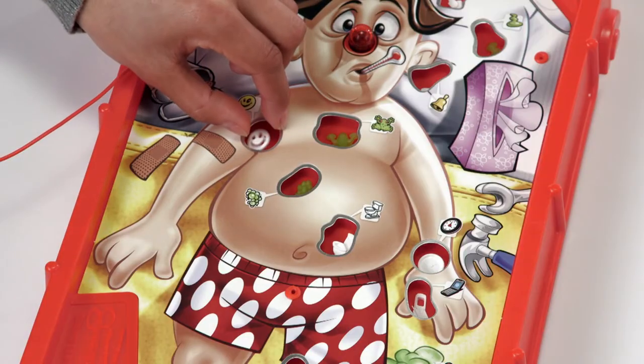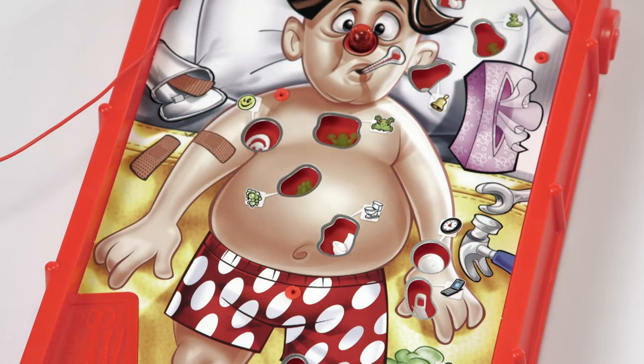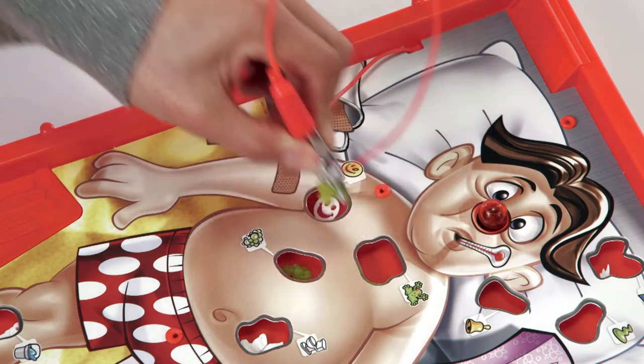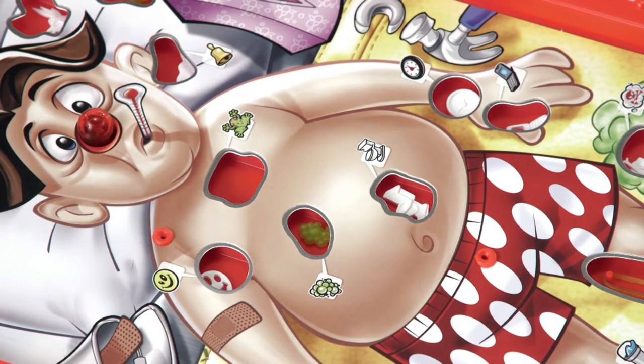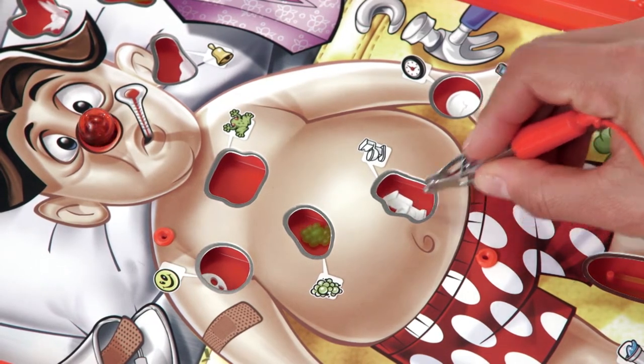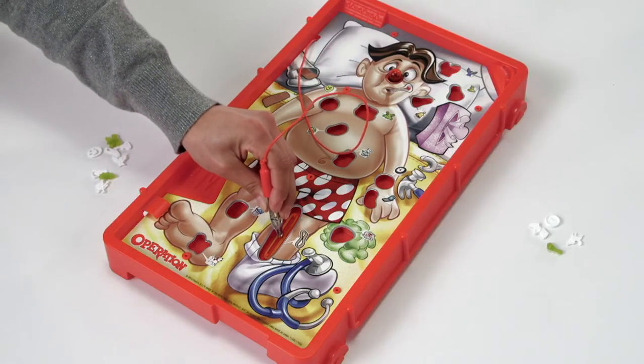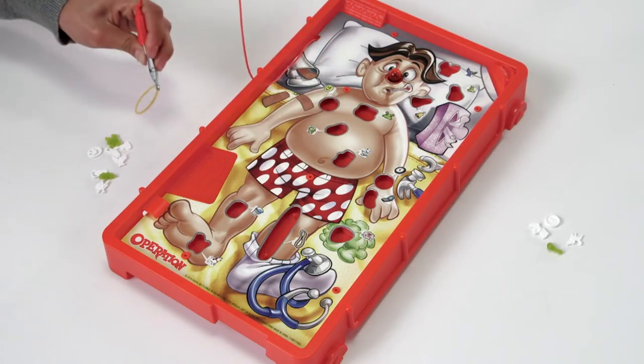Start by placing each ailment in the matching space on the game board. On your turn, use the tweezers to try and remove an ailment of your choice from its position. Be careful not to touch the sides or you'll get buzzed and Cavity Sam's nose will light up. Once all the pieces have been removed, the player with the most pieces is the winner.